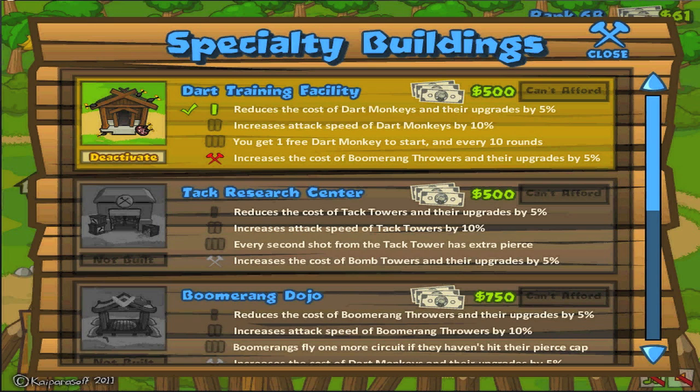So without further ado, as soon as you go to the main screen, you'll notice a new plot of land. When you click on that, what ends up happening is it prompts you to buy a piece of land for $250. That's your outright cost. Once you pay the $250, you're allowed to get any of these types of different tower upgrades.